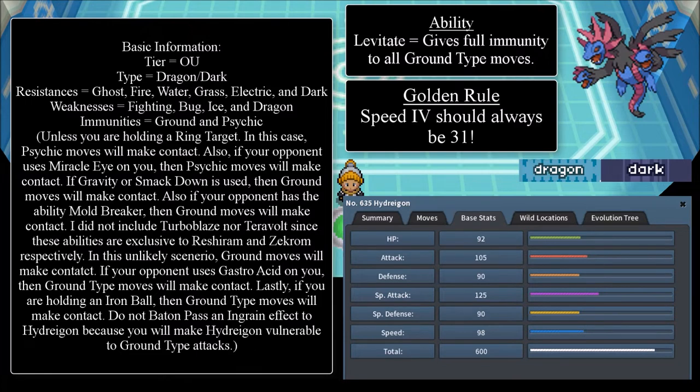This slide is special — it's completely black with white text, and that is due to Hydreigon having black fur. I wanted the slide to blend in better with Hydreigon's coloring.